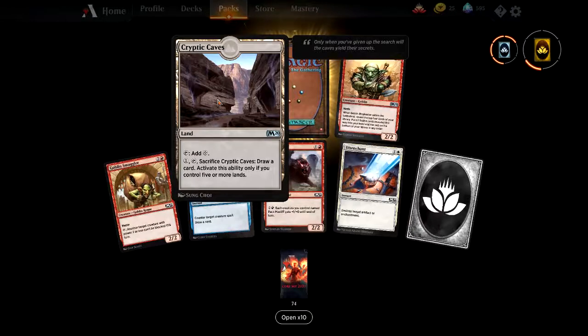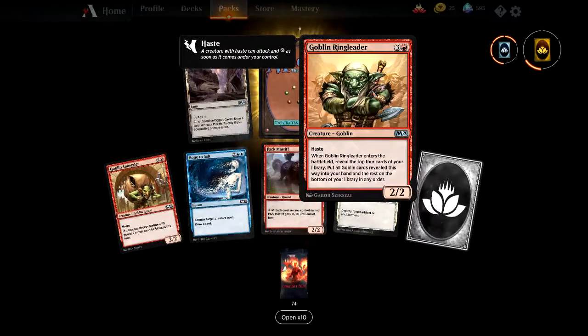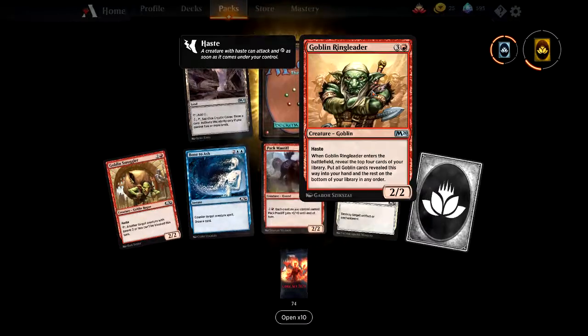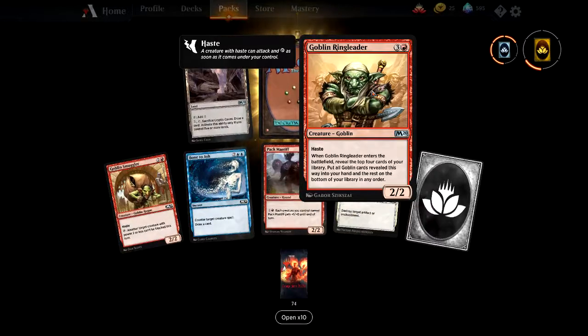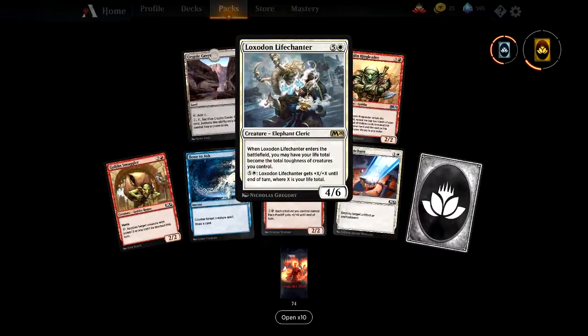Cryptic Caves — adds colourless mana, and for one mana you can sacrifice it and draw a card, but only if you control five or more lands. Quite nice. Goblin Ringleader — four mana for a 2/2 with haste and menace. When Goblin Ringleader enters the battlefield, reveal the top four cards of your library, put all goblin cards into your hand, and the rest on the bottom in any order. In a Goblin deck you potentially draw four goblins into hand, and land cards go straight to the bottom — very good for a deck that normally runs out of hand quickly. Another Loxodon Lifechanter — double tap.